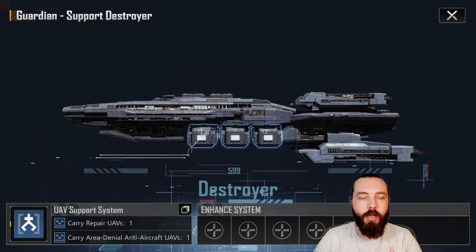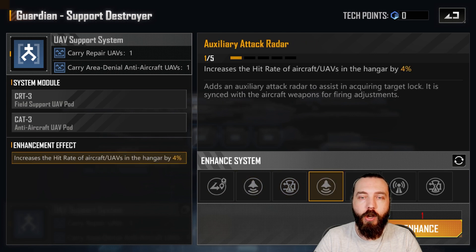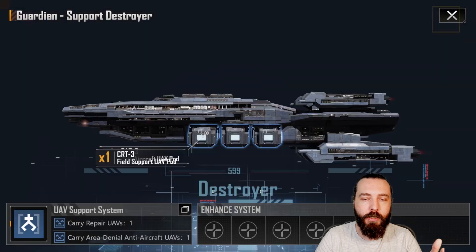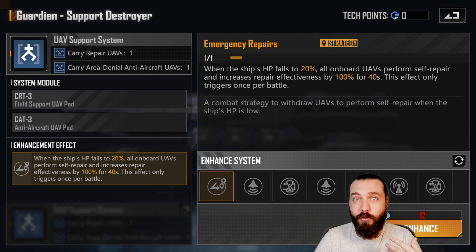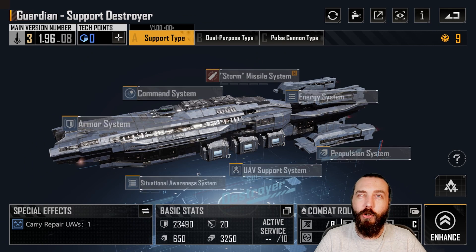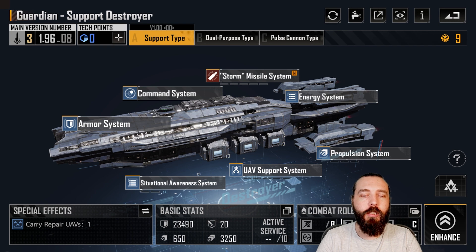First off, you want to go in here and get your target lock-on speed increased. So target lock-on, you can then pick up the two RTBs, and potentially either the third RTB, or the third RTB as well as the emergency repairs, which gives it pretty good healing capability. Although it doesn't have any buffs to healing, you can get the UAVs out a bit quicker after RTBs and keep healing for a longer duration. It's about on par with the Tundra healing.